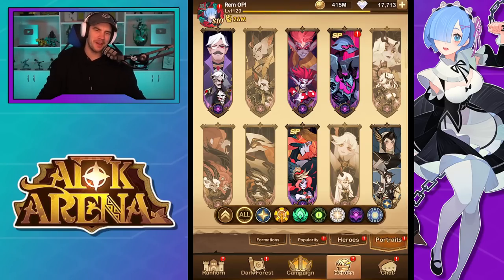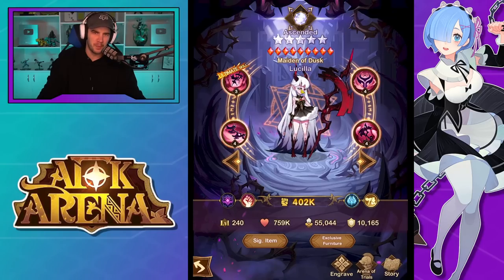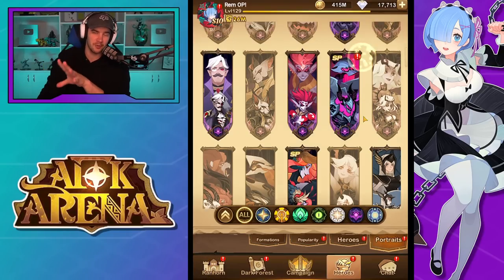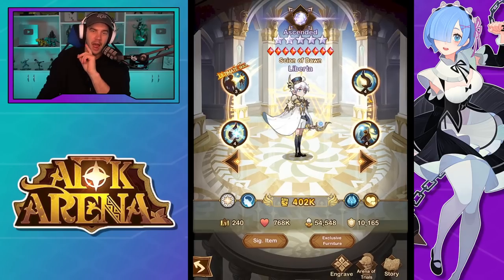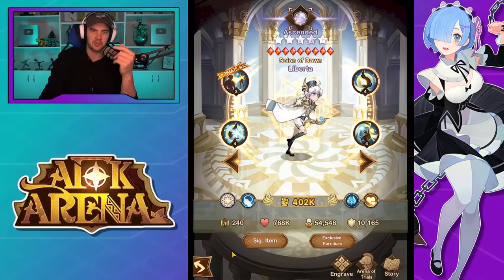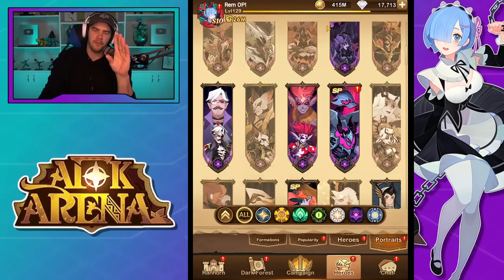Hey guys, welcome back to Samara AFK Arena. In today's video, we got the new update live. I'm going to split this into two videos. We'll do Lucilla first, who's the Hypergean, who I am more excited about. I have not read any of their skills, so I'm super keen to get into this and start reading. And then the next video will be Liberta. If I've already done the Liberta video, I'll leave it in the description and pinned comment, and you can jump straight to that after this one.